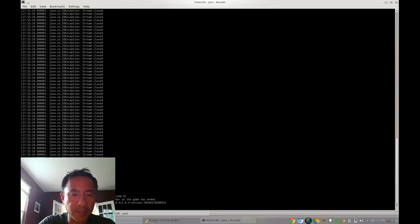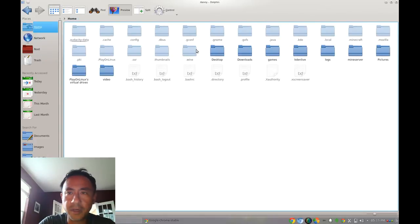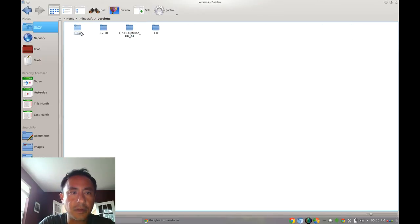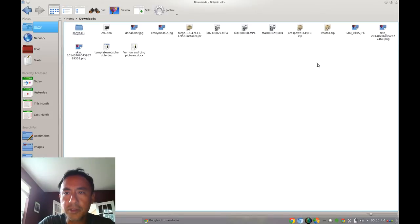You can double-check by going to your file manager — for example Dolphin — and navigating to your home folder, then .minecraft, then 'versions.' There you go — the 1.6.4 folder is already there. Now we can go ahead and install Minecraft Forge.